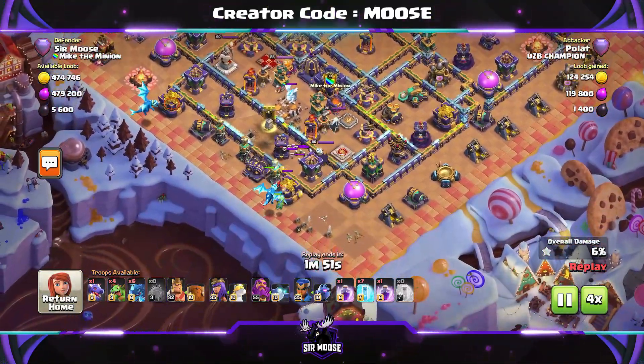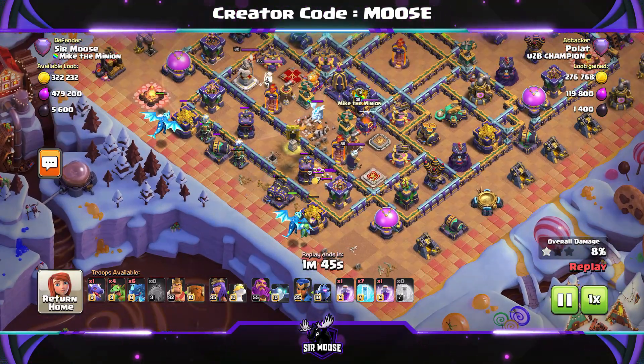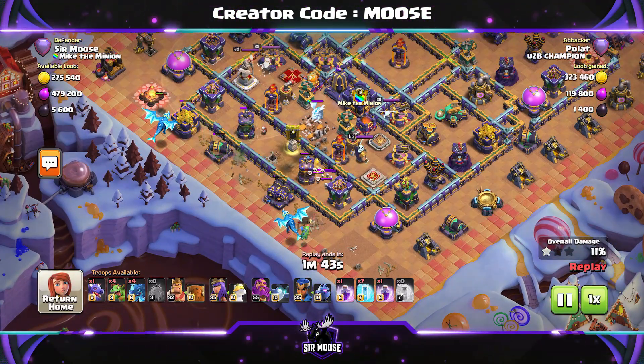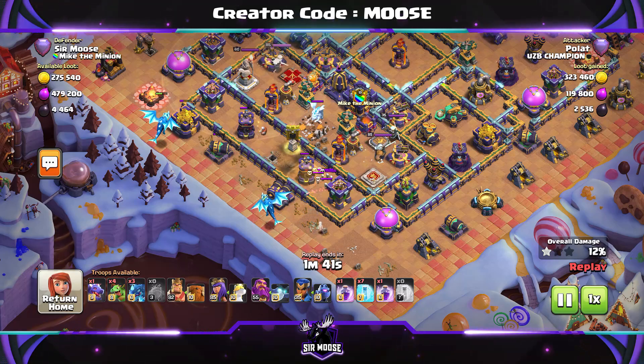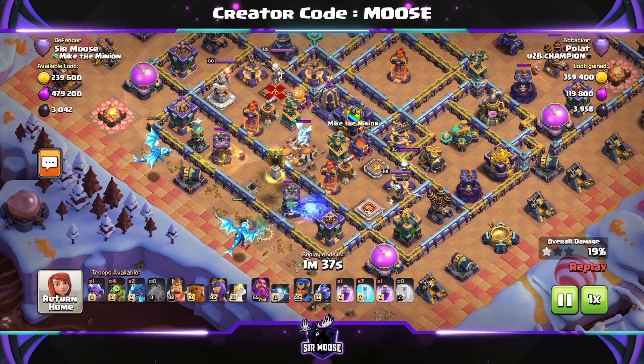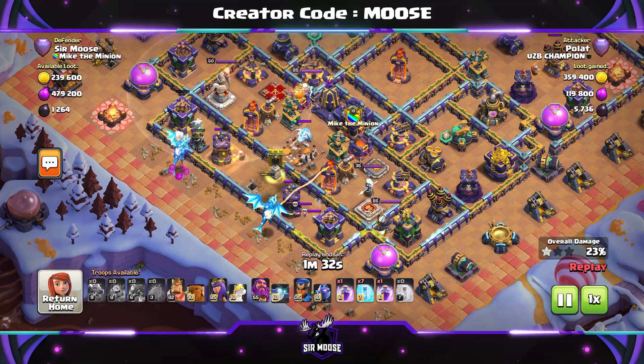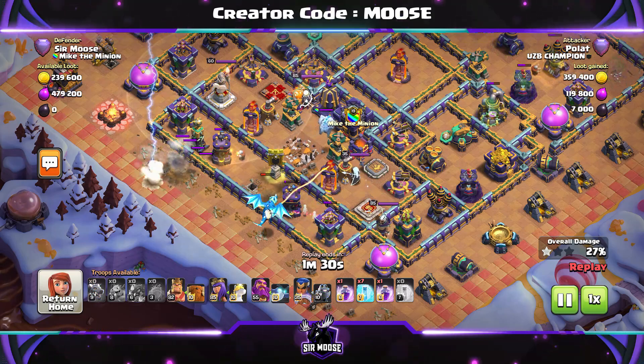Just hovering above the base. So we're going to watch the rest of the replay — Electro Dragons everywhere guys, see how the base does. Of course, you've got that double Poison Spell Tower near the Town Hall, you've got the Monolith and you've got the Clan Castle troops, which are going to be one Ice Hound, one Headhunter and four Archers.